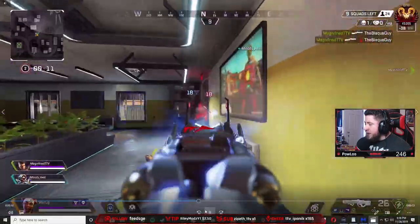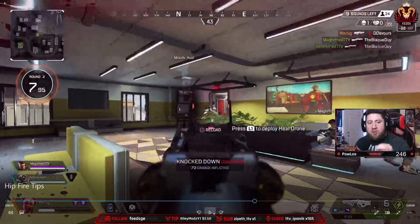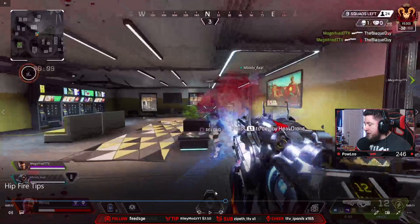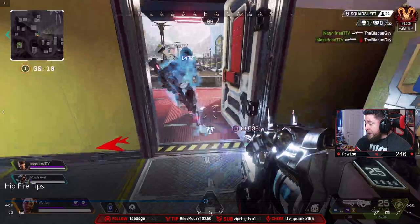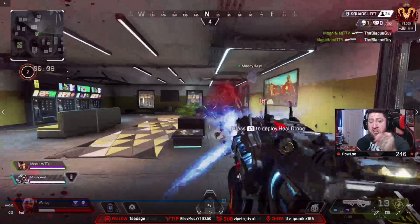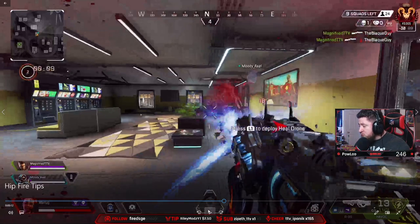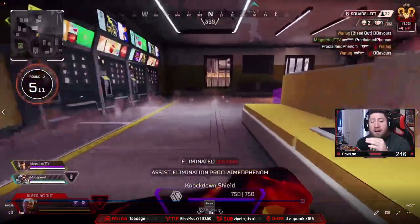The reason you want to ADS in close quarters is that when you're ADSing, your movement speed — snaking left and right — is a lot slower compared to hip firing. Look how slow I am going back and forth when ADSing. Then watch how fast I move when I hip fire. The biggest tip I can give is to put your crosshairs in the center of the screen and just sway and snake.